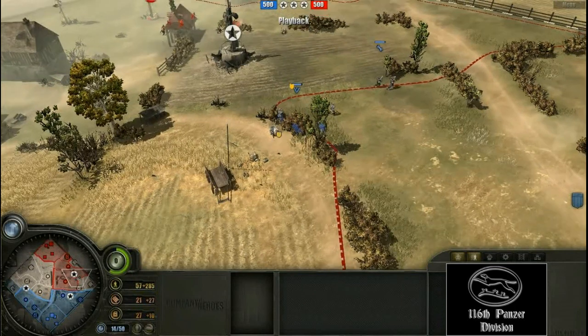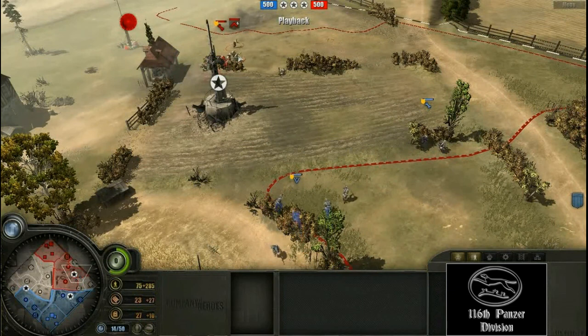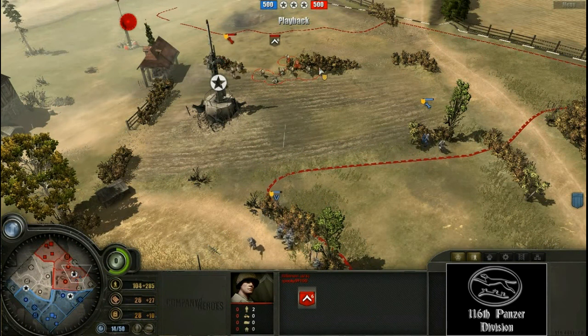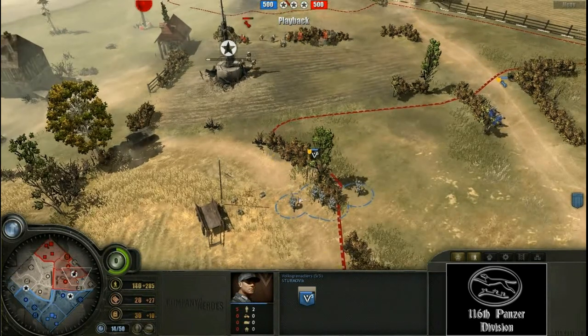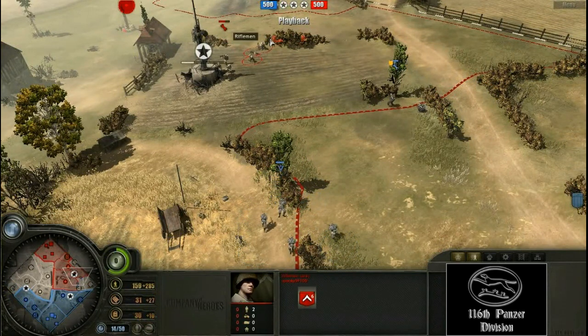The American player has taken a lot of casualties and his first rifle squad hasn't even hit the field yet. This American player is not using the light cover available to him in this fight where Sturmovic is, so Sturmovic should effectively win this confrontation. He is fighting at range, as Volksgrenadiers always fight better at range against rifles — and rifles are the exact opposite.